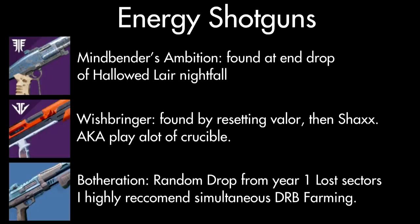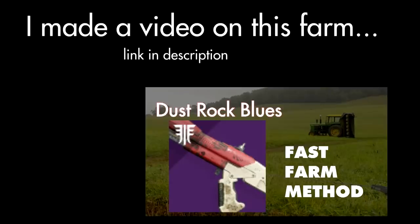The final two details: first, get yourself a good shotgun. Mindbender's Ambition comes from the Warden of Nothing Nightfall. Wishbringer is another option. If you play a lot of PvP, reset your Valor rank and buy one from Shaxx. The Botheration can drop from Year One lost sectors. But the best shotgun in the entire game is the Dustrock Blues — it's in the kinetic slot so you can't pair it with Ace of Spades, but I made a video on the farming method, and yes, the god roll is the same trifecta as all the others.